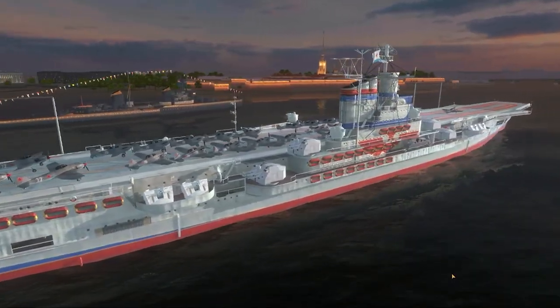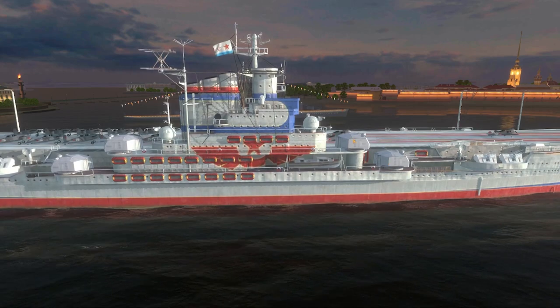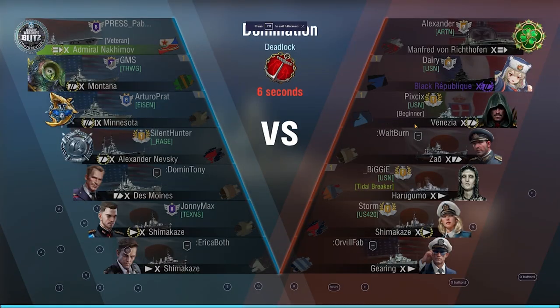The first one you saw was the historical camo, and this is the special one that comes in the early access event. This ship is pretty interesting and I am dreading it already. As you can see, it has small-caliber turrets as its secondaries, which I found very hilarious and useful.